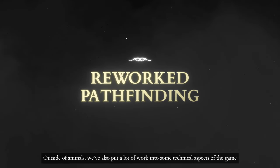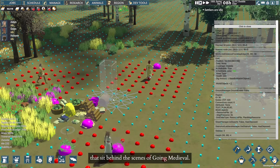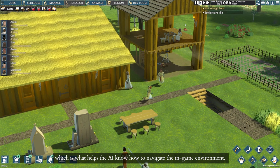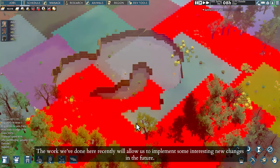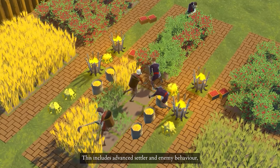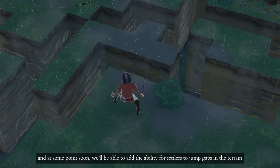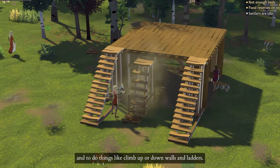Outside of animals, we've also put a lot of work into some technical aspects of the game that sit behind the scenes of Going Medieval. This includes pathfinding, which is what helps the AI know how to navigate the in-game environment. The work we've done here recently will allow us to implement some interesting new changes in the future. This includes advanced settler and enemy behavior, and at some point soon, we'll be able to add the ability for settlers to jump gaps in the terrain and to do things like climb up and down walls and ladders.